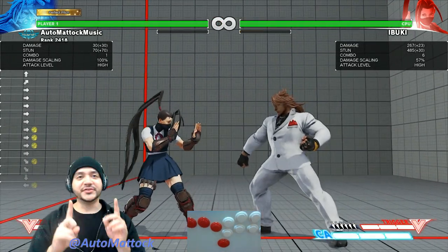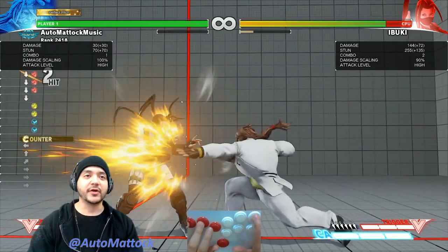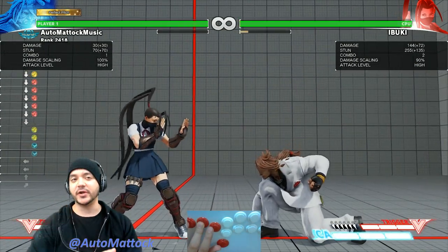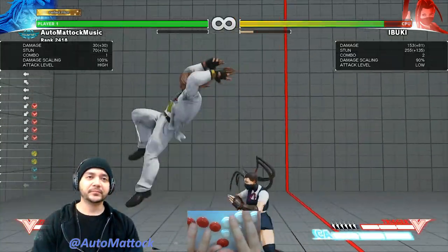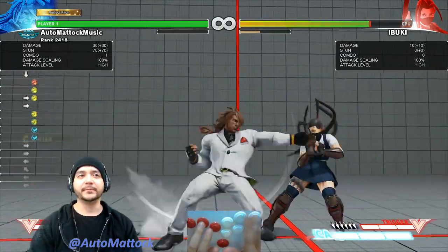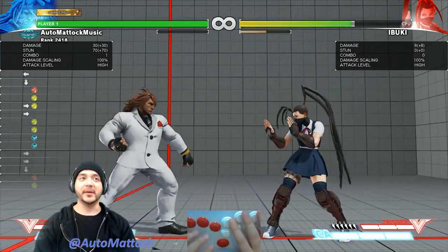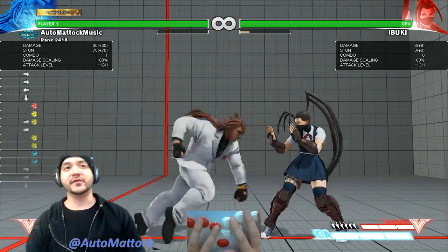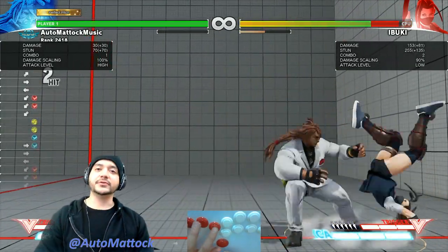Now, that's a good thing to know about counter hits. I should back up a little bit — the standing short: when you do this, the crouching hard punch second hit will not work. So you have to use the slide here. I don't think you can walk up either. If you're standing short, it's pushing you too far away. Maybe there is a very tight link you can do there, but I would suggest, especially for now, if you see this counter hit, go to the slide.